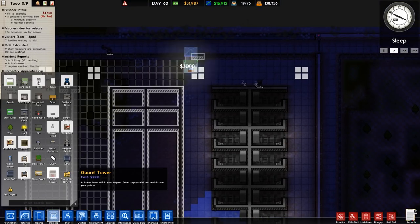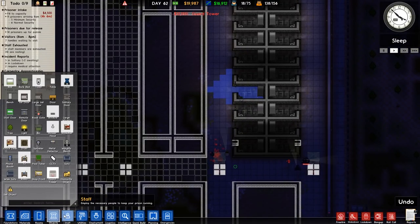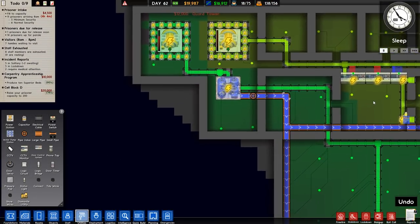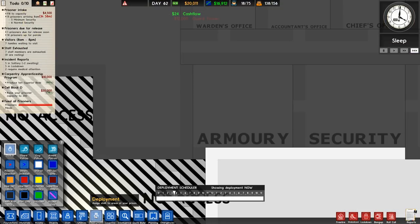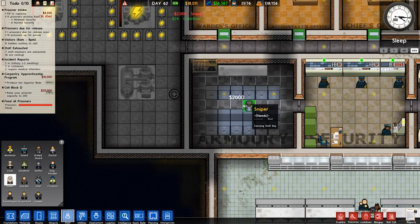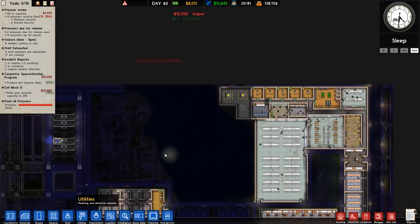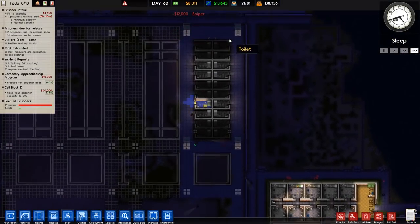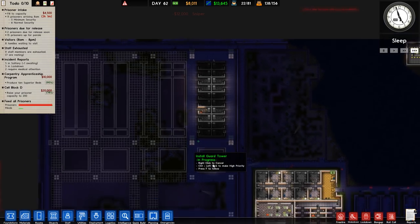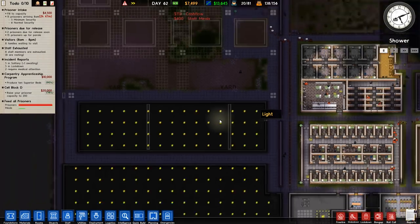Guard towers — one, two, three, four — quite frankly I think it's worth it. We want snipers: one, two, three, four, five, six. That should be enough for this area and should hopefully stop the assaults. I'll leave it there — next episode I really want to start focusing on the kitchen and canteen.